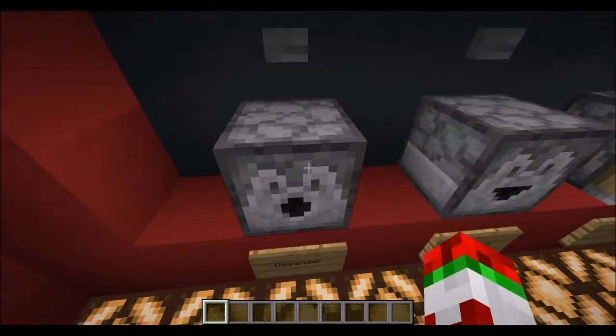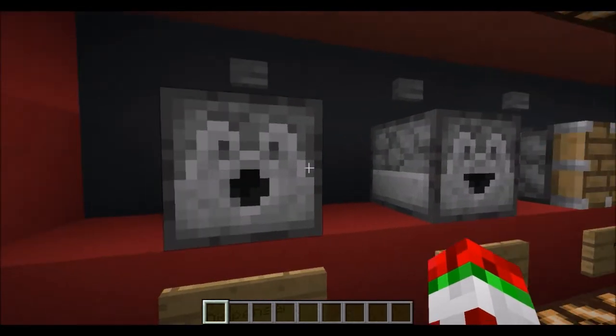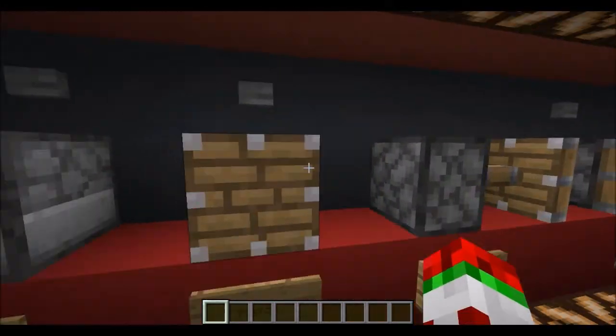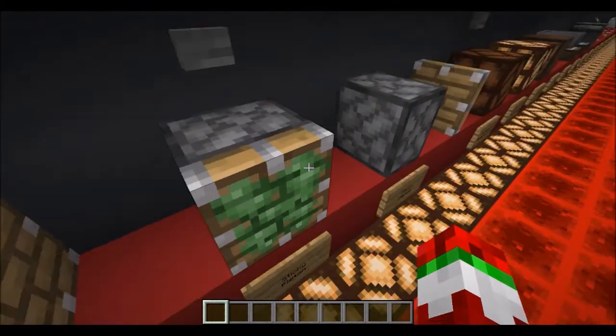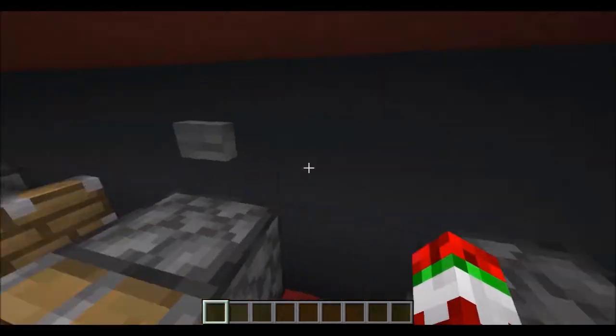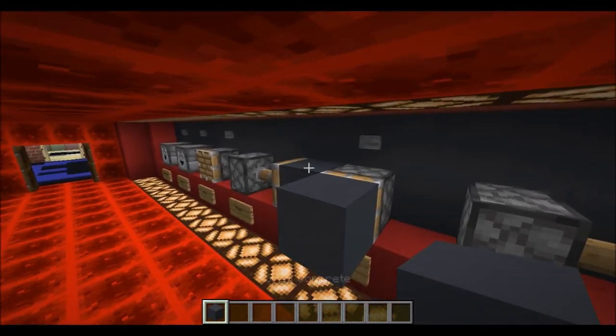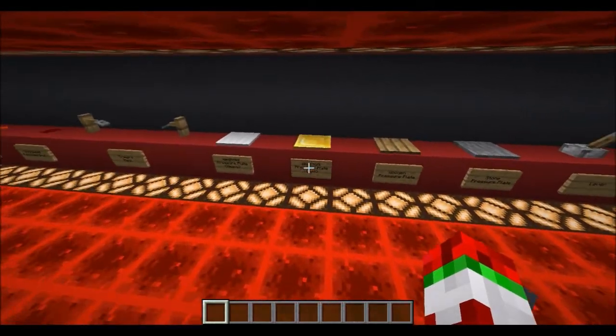Dispensers now have the new cobblestone texture — this one looks extremely happy and this one looks extremely surprised, which is quite funny. The slime block now has the face all on the front face, but you still can't tell when there's a block in front of it that it's sticky. They should put a little bit of slime up there.